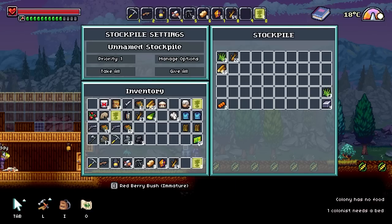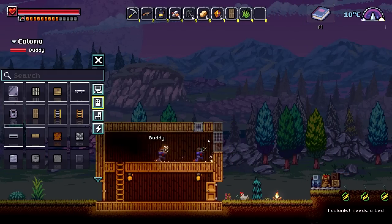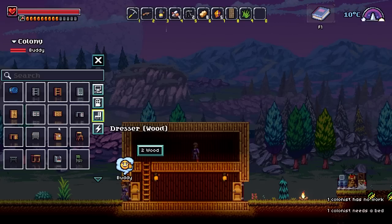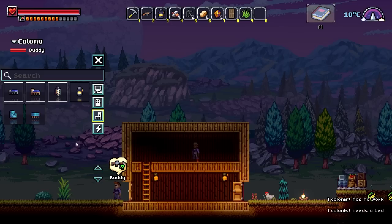Also, we can put the rest of the items that I collected in here because I don't really need them right now. Okay Buddy, let's finish this up — I know nighttime is coming soon. We need to build some beds to get that furniture. We're going to do some beds upstairs. Where if I was a bed, where would I hide? Right here.